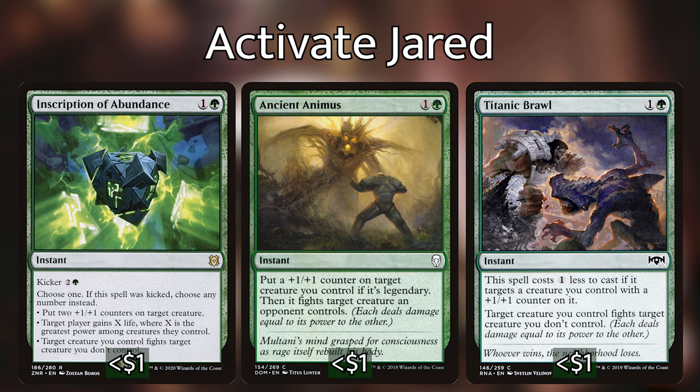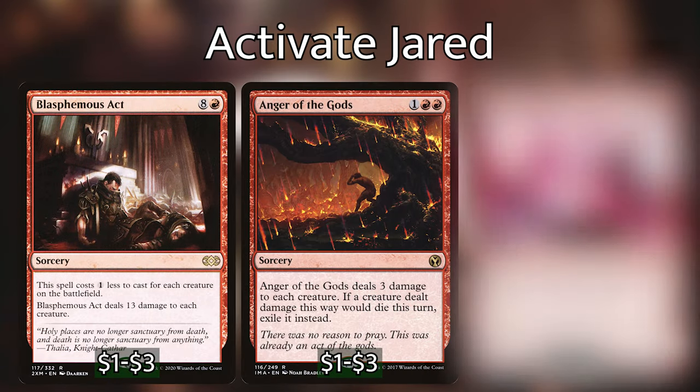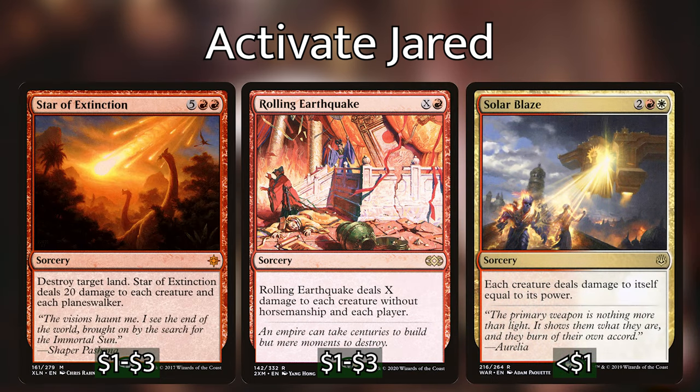Board wipes that deal damage instead of destroying or bouncing creatures are two-fold in this deck: they pump Jared immensely and clear the path for him to attack. There are a ton of options like Blasphemous Act, Anger of the Gods, Chain Reaction, Magma Quake, Rolling Earthquake, Solar Blaze, and Star of Extinction. I am playing most of these and suggest playing as many as you can.